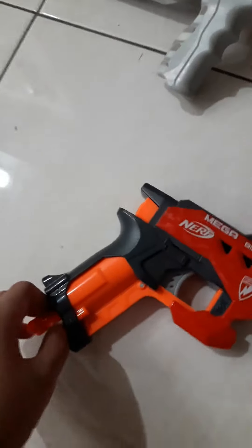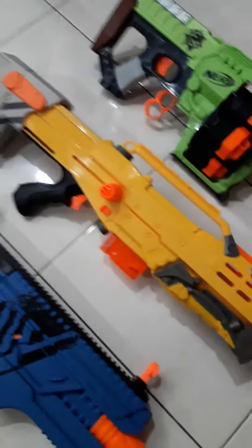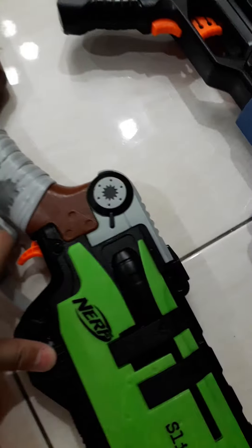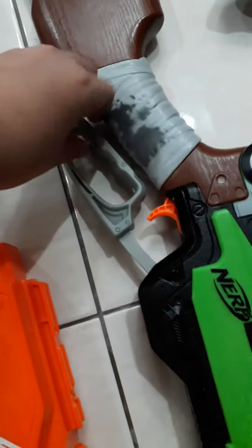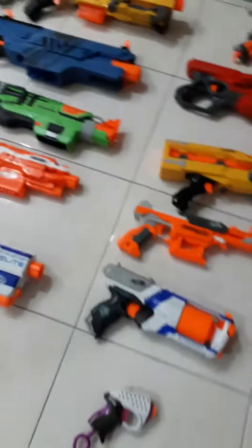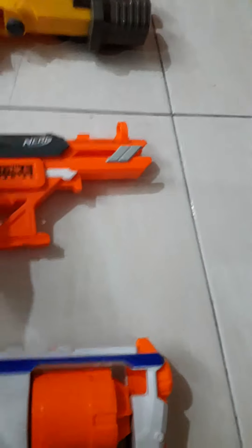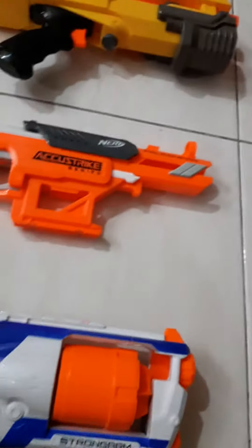Big Shot — just pull this all the way, shoot. Long Shot — prime the gun with its priming bar. Sling Fire — like a shotgun, use this thing to prime the gun. Falcon Fire — put one dart in the chamber, push it back, then shoot.